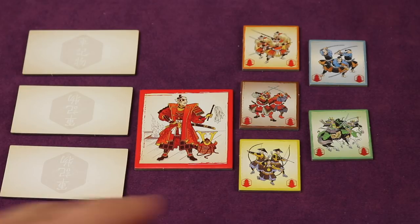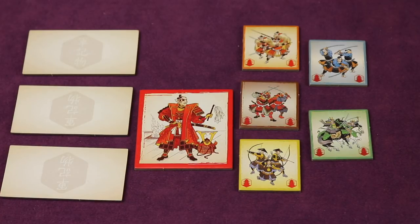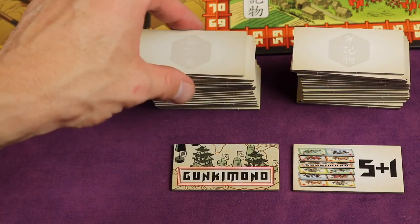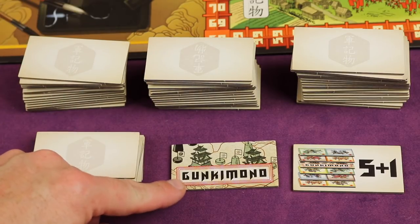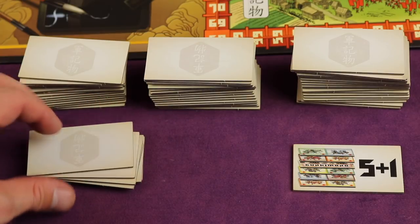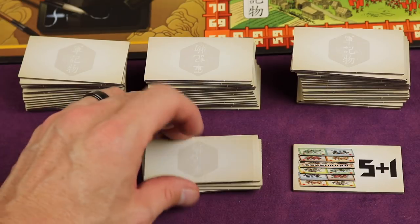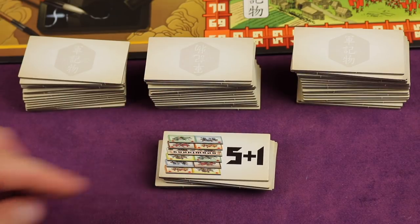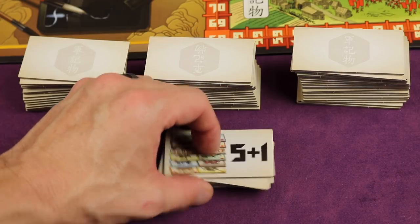Also give each player five of the smaller tiles — one of each color — and they place those face up in front of themselves. Now, from the supply stacks, randomly pull five tiles and place them face down. Take the Gunkimono tile, flip it face down, and add it to those five so you have six tiles total. Shuffle these, then place the five-plus-one tile on top as a marker, creating a stack. Set this stack aside — it will come into play towards the end of the game.